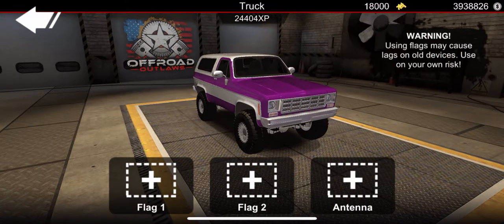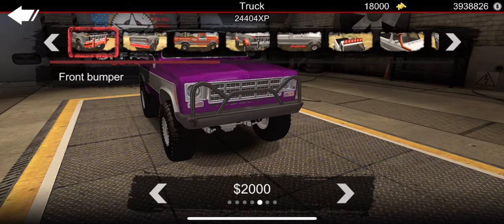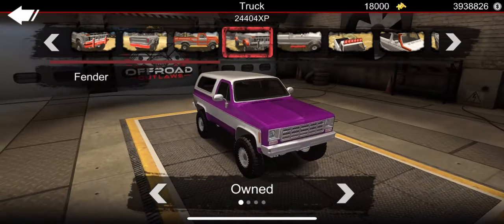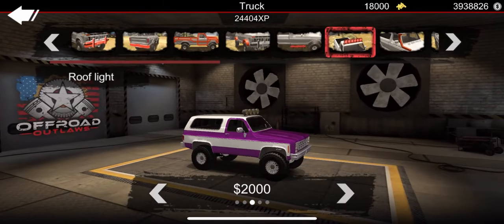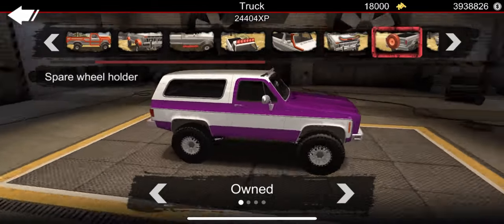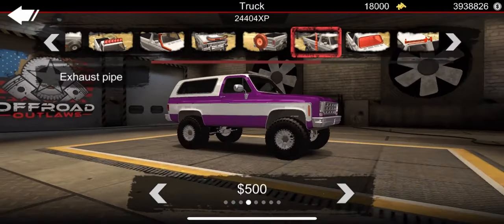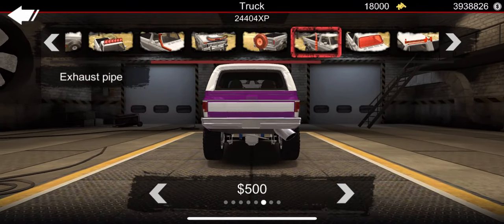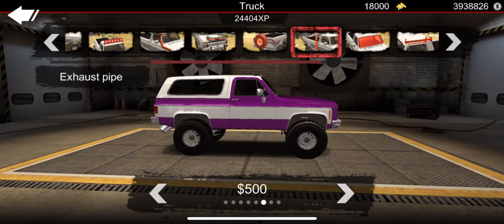Let's go ahead and go to customize. We'll go to bumper here and run through a quick little build. Should we make it like a crawler type build? Those lights look pretty good. I may just do the light bar — I seem to always do light bars. What do you guys think? What are the common things you like to add to your vehicles when you are building them? Exhaust, rims, tires, tint? Let me know down in the comments section below.